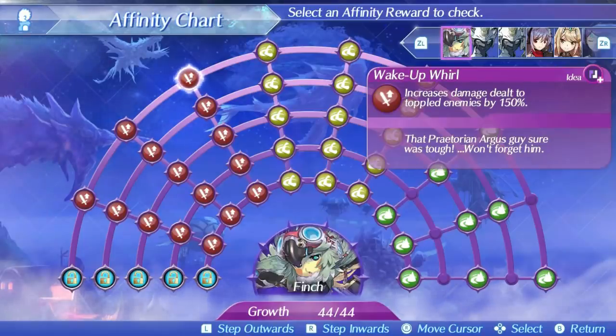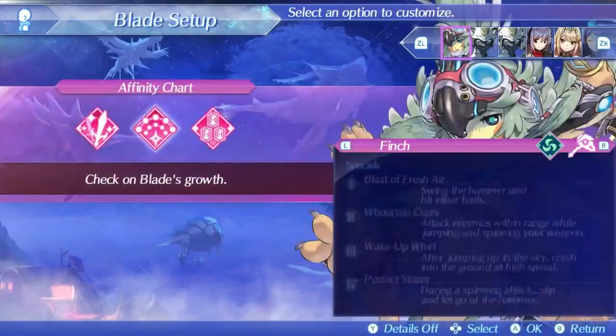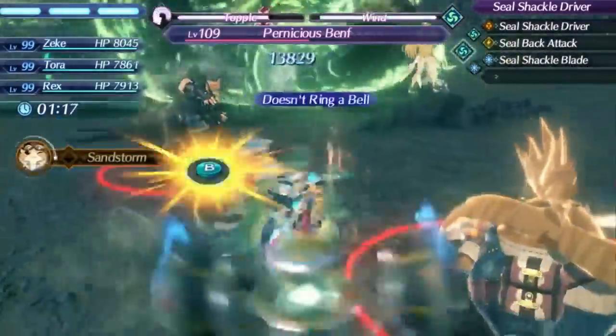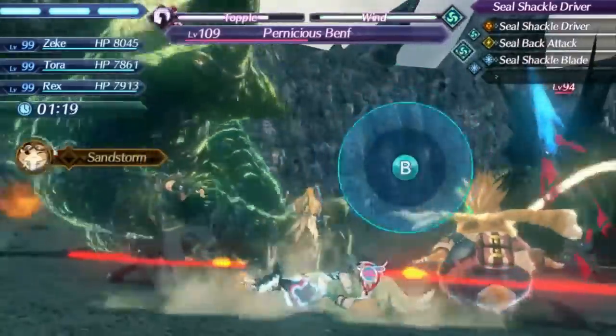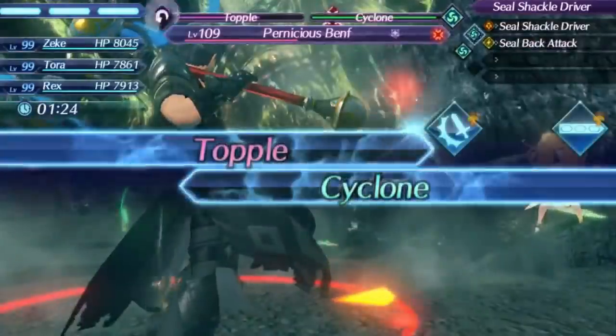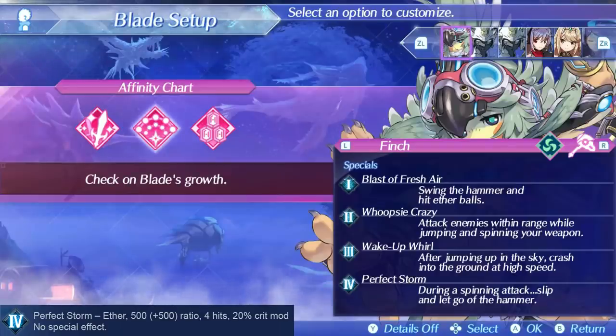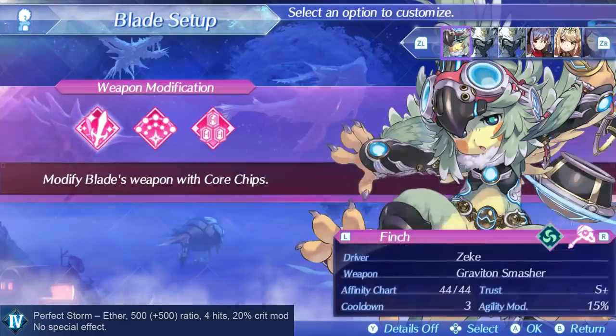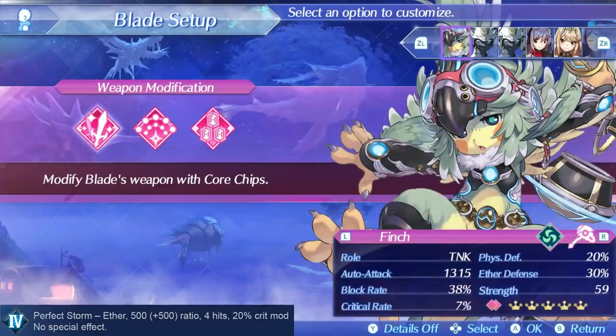Finch's level 4 special is Perfect Storm. Because Finch cannot have nice things, this is one of the only level 4 specials without any bonus effect at all. Still, level 4 specials have their own benefits like freezing driver combo timers and free invincibility, and Finch can actually spam level 4 specials if you're lucky enough. The damage ratio is 1000, making it okay, but it's not really going to out-damage her level 3s on topples. All around, her specials are nothing spectacular.